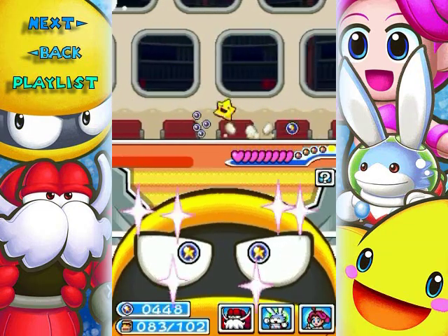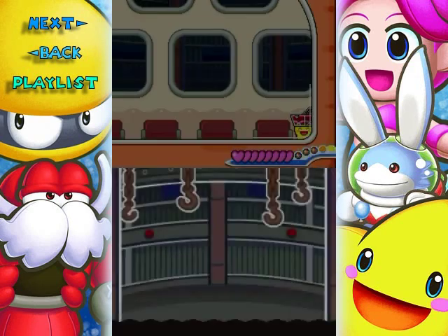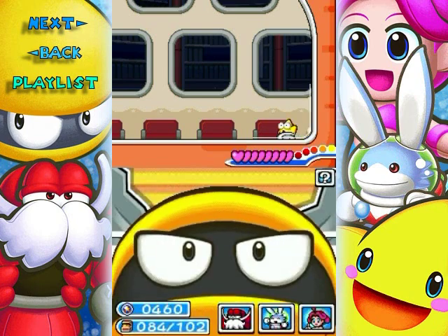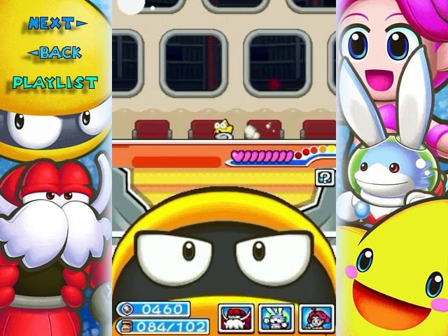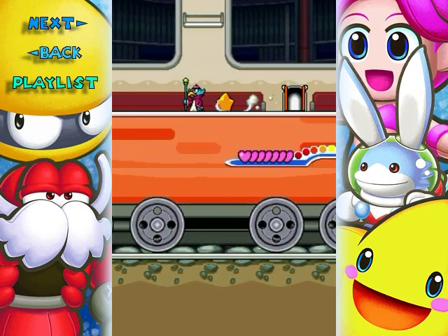There's a treasure chest I must get once I defeat these enemies. Yes! And the treasure chest has space helmets — sweet! Go through the door — but don't get hit by a stickler, that's not what you want.